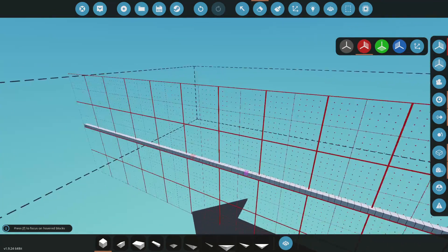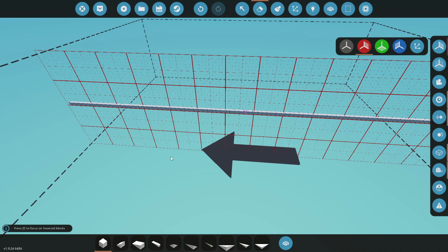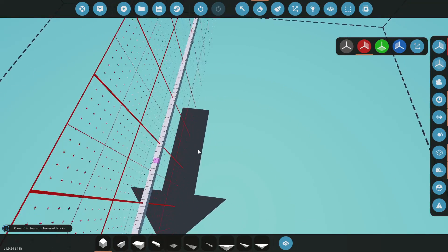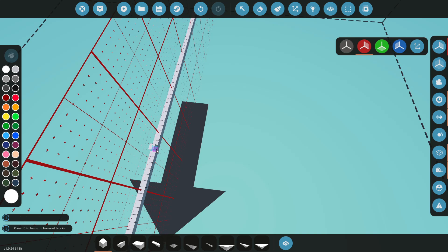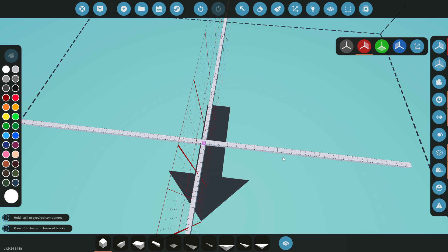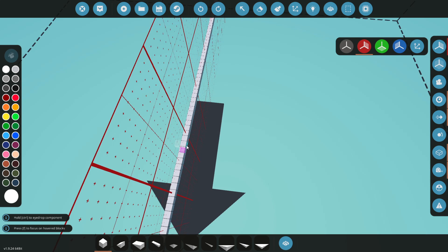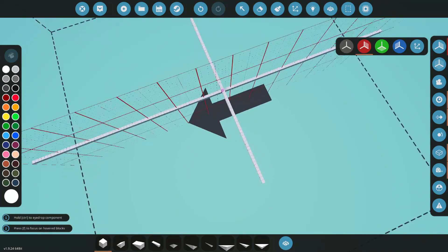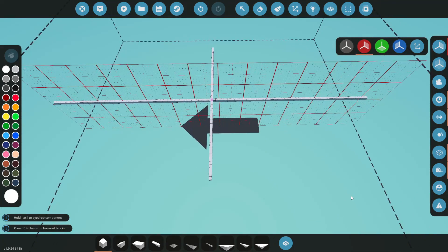Awesome, we actually do have some room to work with. Let's get rid of this. The wingspan is 16.94 meters — almost 17 meters. Going from the center, half of 16 is 8, so 8.5 meters for each wing — that should be the wingspan of the Blackbird.